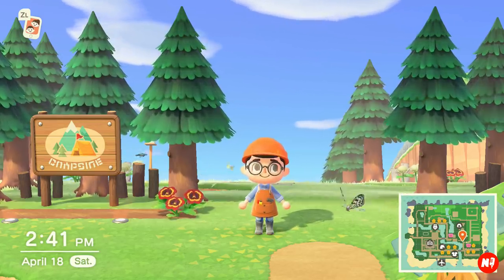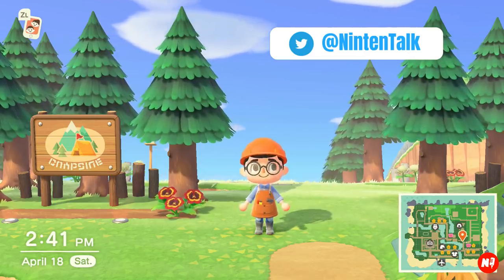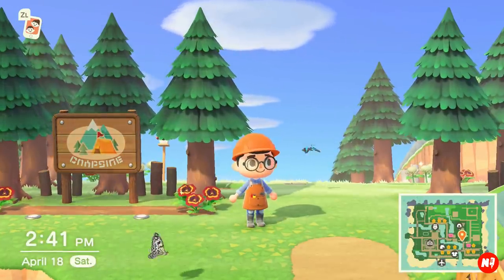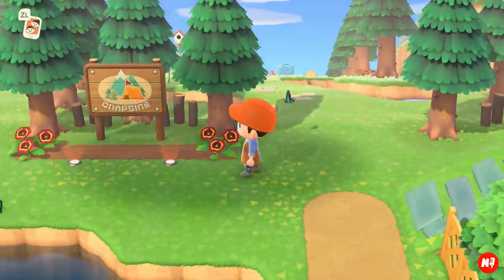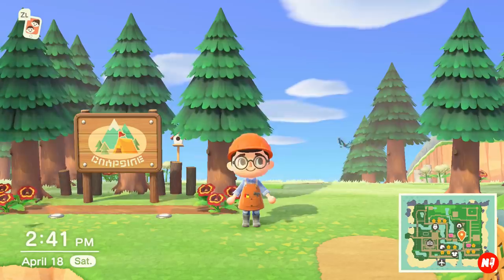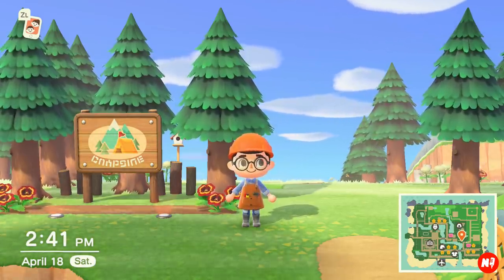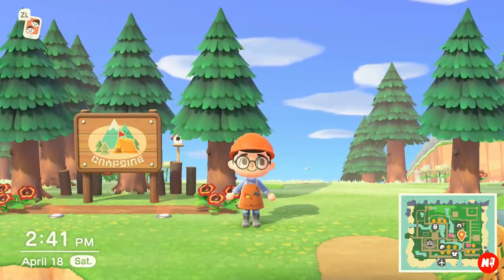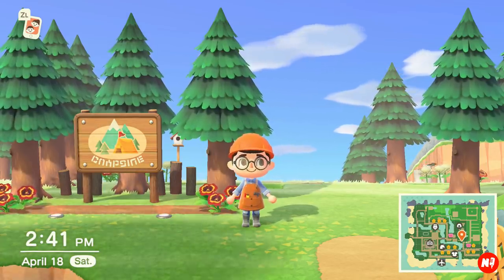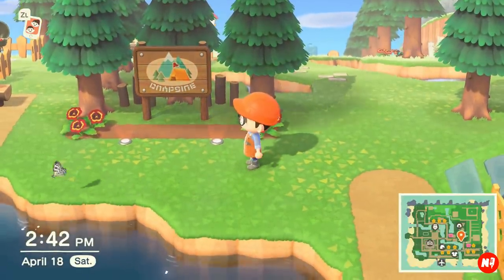Welcome back to the channel. Today we have five more design tips to really make your island stand out. The first two are going to be about your campsites and making them look better. The campground is literally a showcase of your island for villagers that don't live there, so they come check it out and get a feel for it. It should be heavily decorated — it's a reflection of your island.